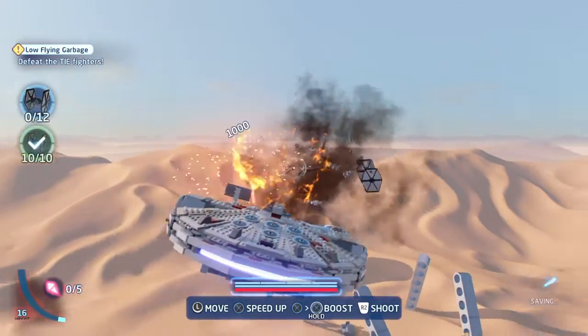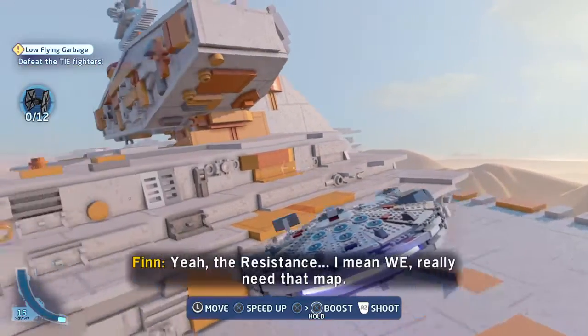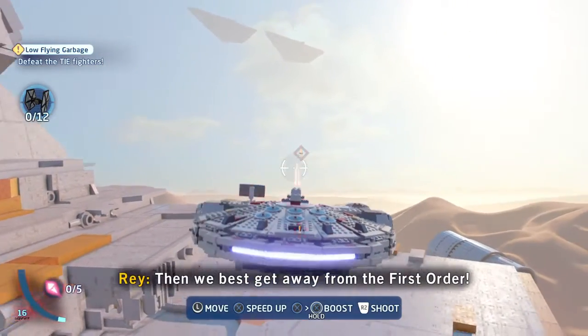There's a map to Luke Skywalker inside BB-8. The Resistance really needs that map, so we'd best get away from the First Order.